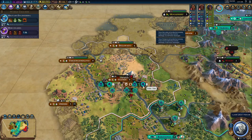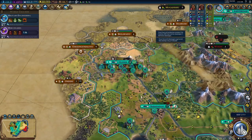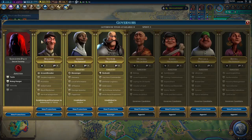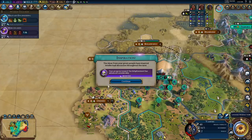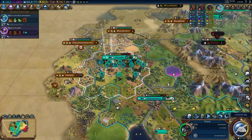For domination, Chandragupta gets a clear 10 out of 10. Movement bonuses, combat bonuses, amenity bonuses — these are all warmonger bonuses. The only thing he could do better is get a free unit like Byzantium or Abraham Lincoln does. But your resourceless Varu can paint the map that beautiful blue color early in the game, and it just feels great.